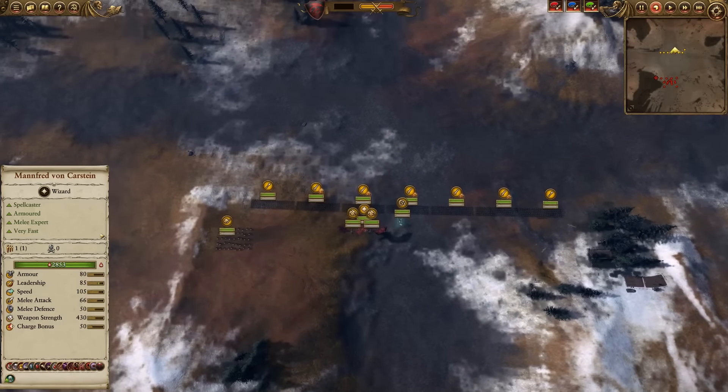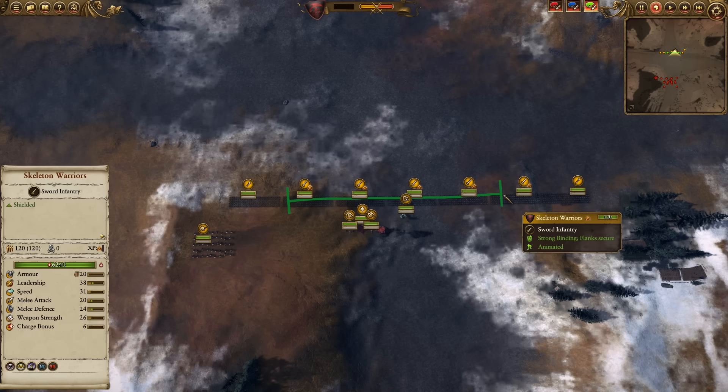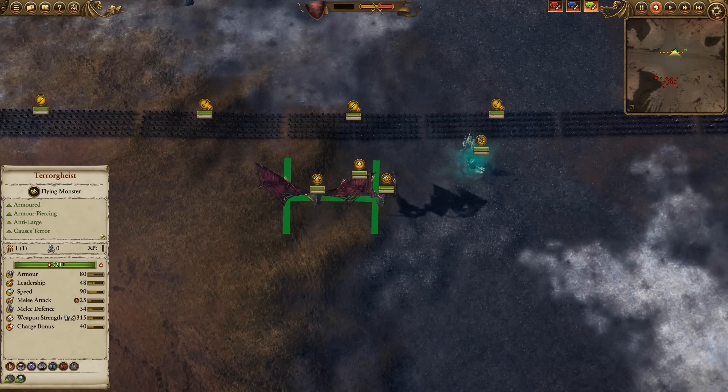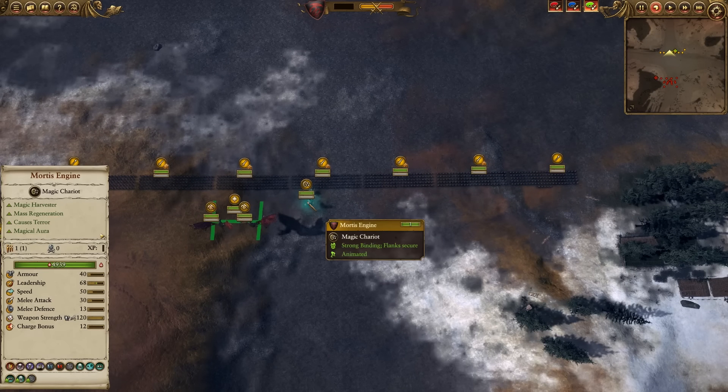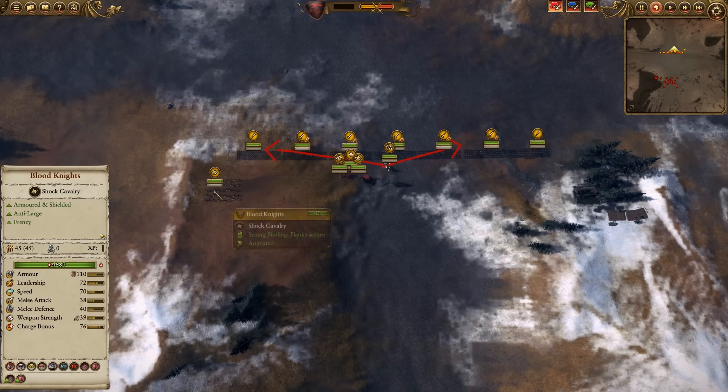We're going to start with a conversation about layout, and it's pretty simple for myself here. I've got my front line with the skeleton warriors forming the middle, and then on either side the skeleton spearmen in case any flanking maneuvers come charging in. We've got the Blood Knights off to one side, and up in the air in the middle we've got Manfred as well as the two Terrorgeists flying high. The Blood Knights' idea was to come in from one flank, or perhaps shift over to the other if necessary.